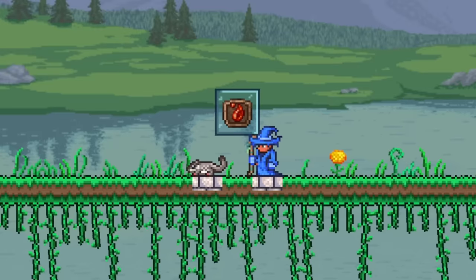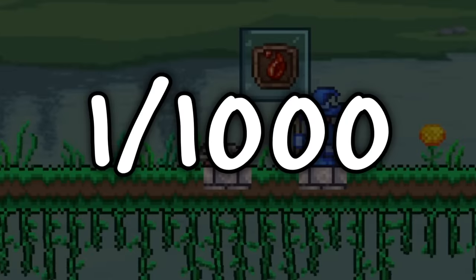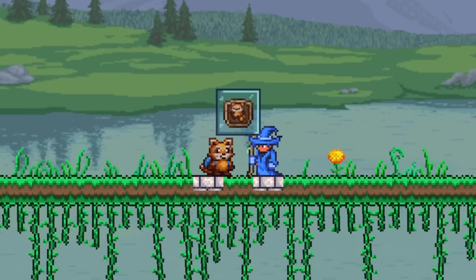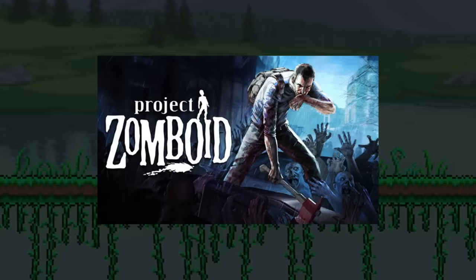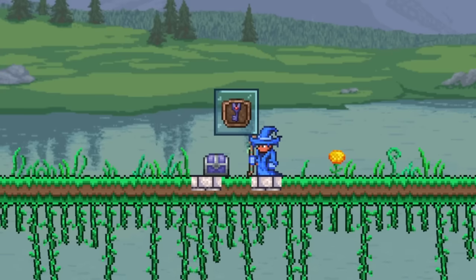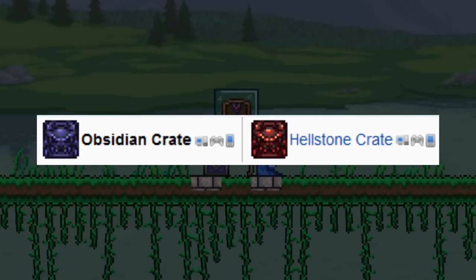Up next, we have one of the rarest pets in the game, the Sugar Glider, which has a 1 in 1,000 chance to drop from trees when you shake them. Another pet that's pretty rare is Spiffo, which is a reference to the game Project Zomboid, and has a 0.07% chance to drop from any zombie in Terraria. Moving on, we have the Shadow Mimic, which can be found in Shadow Chests, and Obsidian or Hellstone Crates.